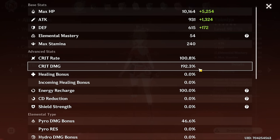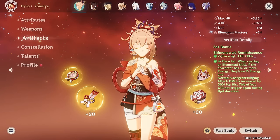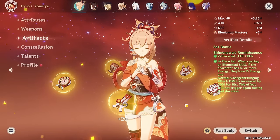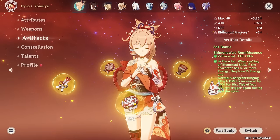Yesterday I finally got the artifact that I needed. So let's go over to the artifacts and take a look at how I got to 200% crit damage. The key was the feather, but first I want to take a look at the flower.